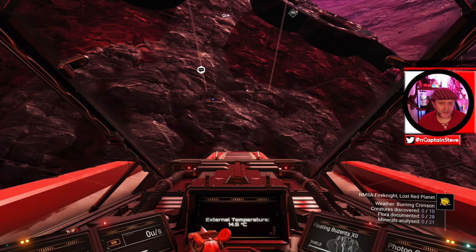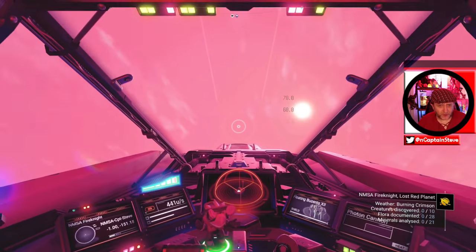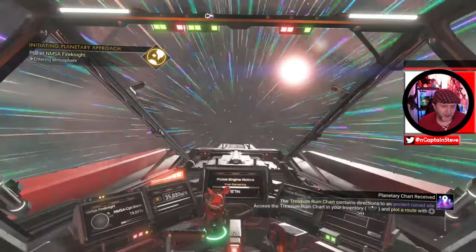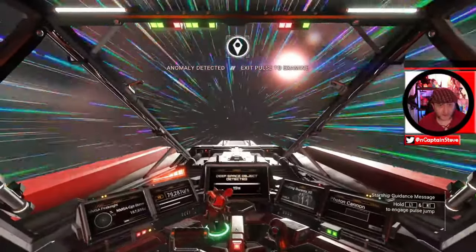Somebody hit me up and said, Captain Steve, try pulse fishing and finding spatial anomalies and getting some of those tainted treasures. So I've got this area of space where it spawns these cursed things quite frequently. If I go up into space and just start pulsing, hopefully it's still going to work — we've had a load of updates since I've tried this, so it might not work.